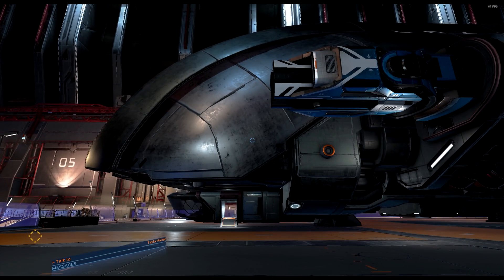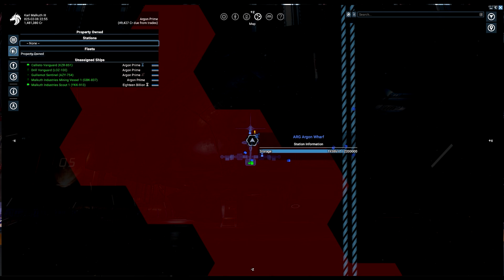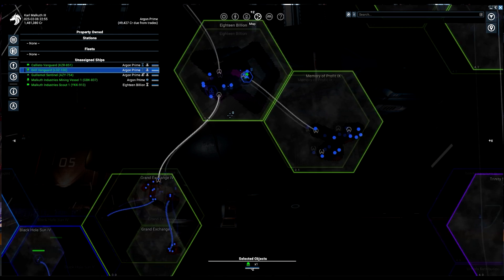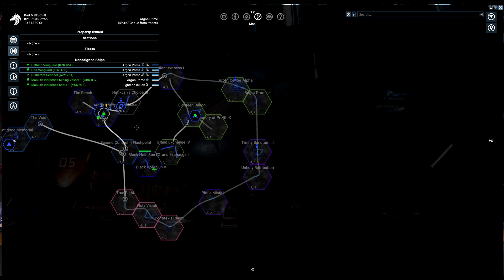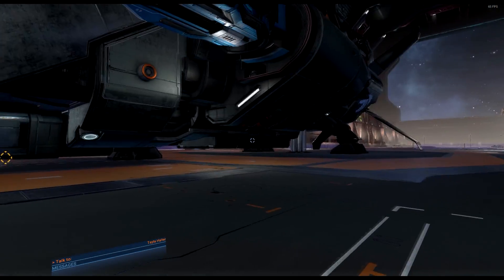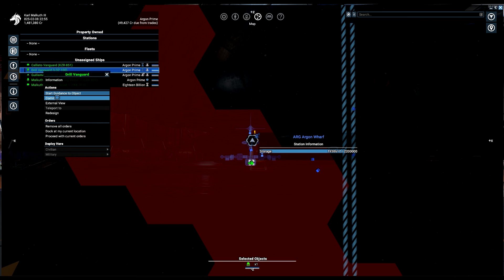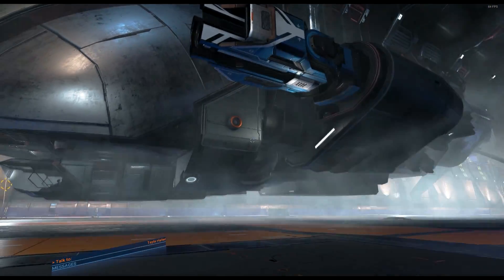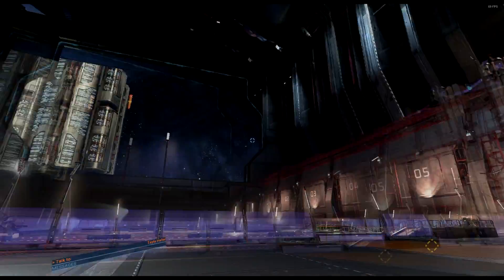If you want to move the miner to a different sector, go to Property Owned, click the Drill Vanguard, find the station you want on the map, right-click it, and select Dock At. Once it arrives you'll need to redo the behavior setup. For now, go back to map mode, go to Property Owned, select the Drill Vanguard, contact her, and say Proceed With Current Orders. She'll take off and start making money.